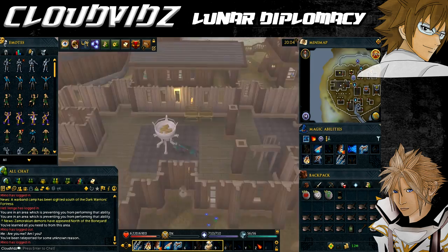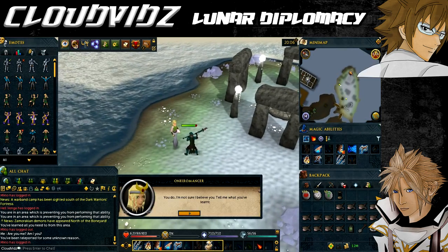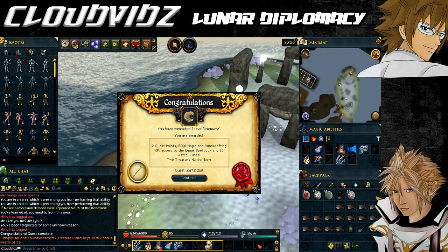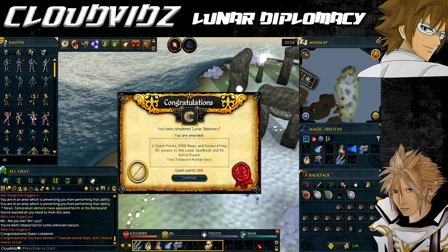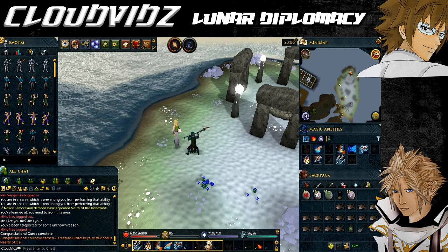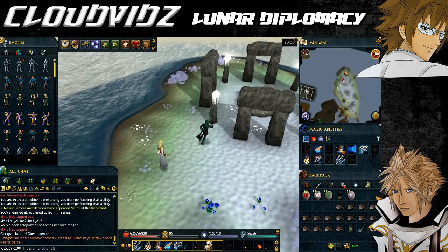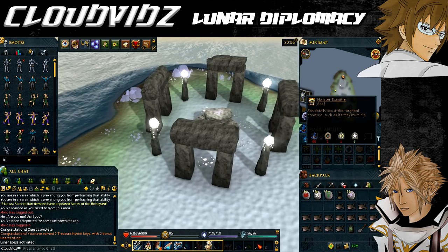Back in reality, make sure you're wearing your Seal of Passage and return to the Oneiromancer to tell her what you've learned. After telling her everything, you'll see: 'Congratulations, you have completed the Lunar Diplomacy quest!' Rewards: 2 quest points; 5,000 Magic and Runecrafting experience; access to Lunar Isle; ability to use Lunar Spells; you keep your Lunar equipment; use of the Astral Runecrafting Altar; 50 Astral Runes; the ability to get Suqahs as a Slayer task; access to the Livid Farm; ability to home-teleport to the Lunar Isle lodestone; the Seal of Passage for one teleport to Lunar Isle per day; and 2 Treasure Hunter keys and 2 Hearts of Ice.